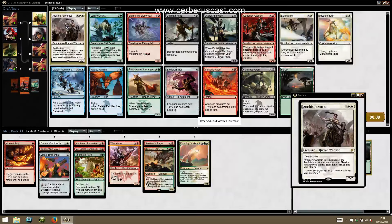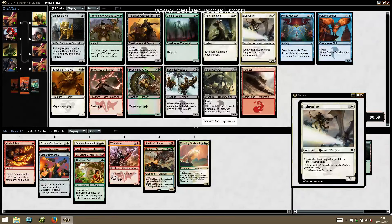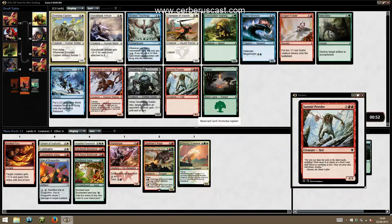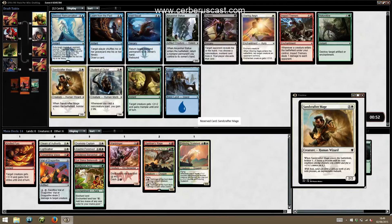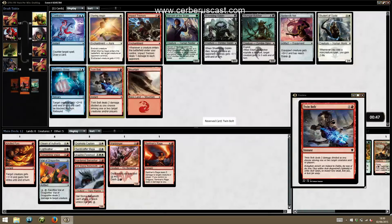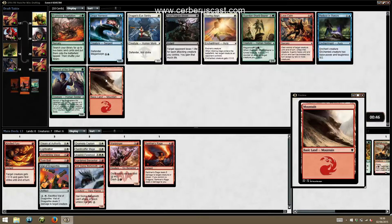We'll take the Foremost and might pick up more Warriors as the draft goes on. Black looks open from that direction. We take the Lightwalker because it's a Warrior that we can trigger with Arashin. We might not be playing green here, especially after picking up a Dromoka Captain. Are we playing red-white Bolster? Seems to be. Saber-tooth Outrider is really good, Summit Prowler as well — not passing a Captain. We're going red-white counters. That's a deck. Twin-bot quite late in the pack is really good for us.